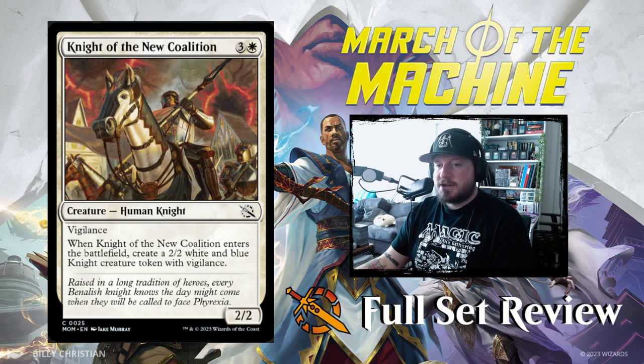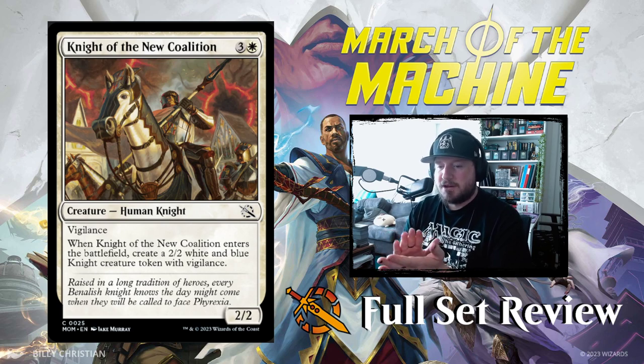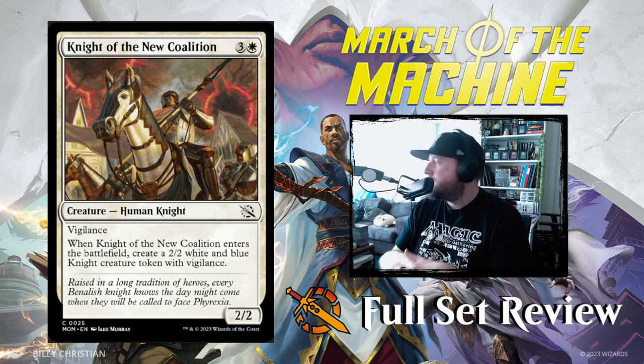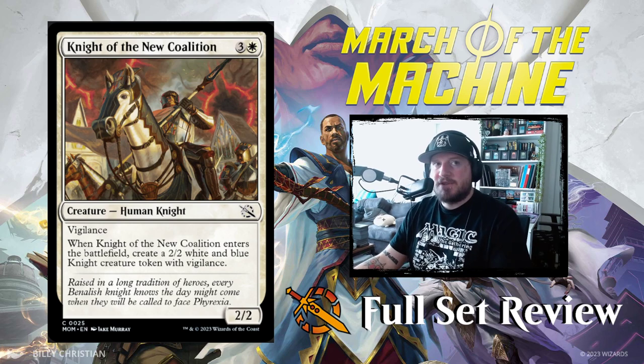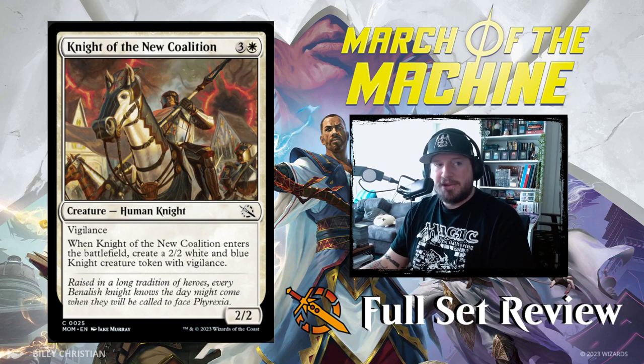Our next card is Knight of the New Coalition — 3 and a white for a 2/2 Human Knight with Vigilance. When it enters the battlefield, create a 2/2 white and blue Knight creature token with Vigilance. So we're going to have lots of Vigilant Knights — which is notable since the Soldier deck is popular right now in white and blue.